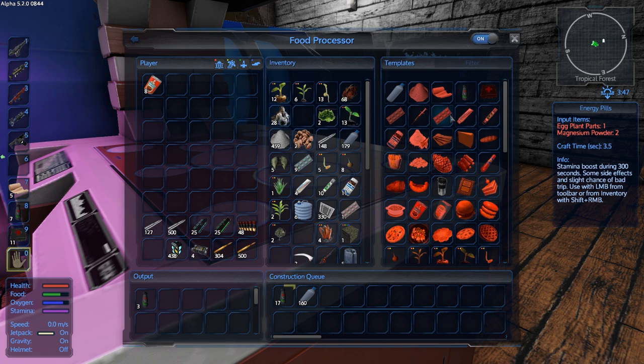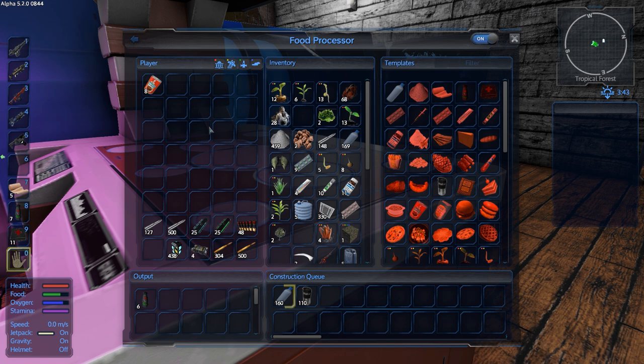I should make coffee because coffee is actually used in eggplant parts. Yeah, I like the adrenaline shot - we need the coffee. There we go.